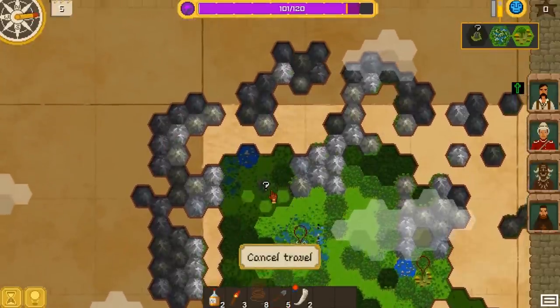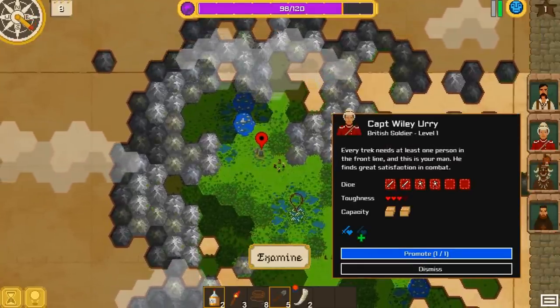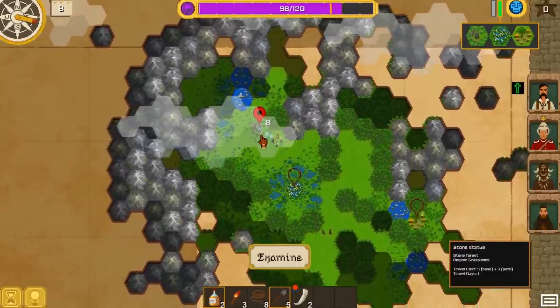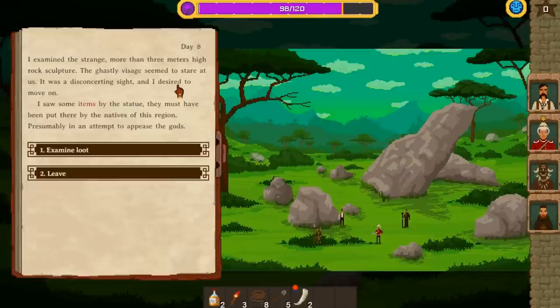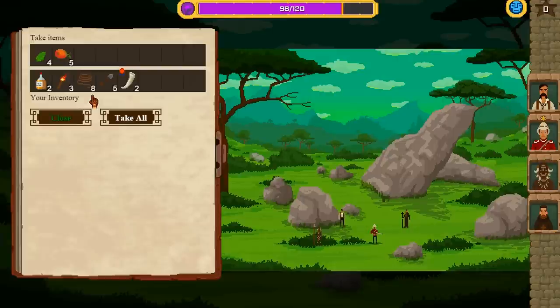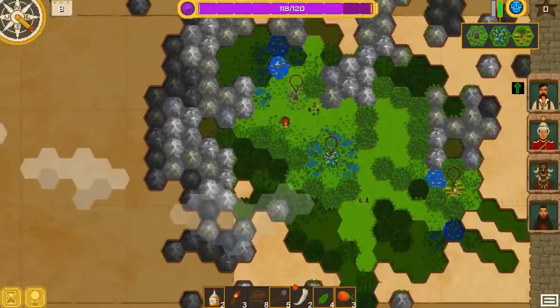There's something interesting here. We analyzed the region, which gave us a regional point we can use to promote one of our characters. I'm going to promote Captain Violet Erie — give him some hit points and we will get more sanity from combat. Now what is this? A stone statue. Examine the strange, more than three meter high rock sculpture — the ghastly visage seemed to stare at us. I saw some items by the statue, presumably put there by the natives in an attempt to appease the gods. Let's examine it and loot it. We gained some mangoes and coca leaves. Mangoes are good — they will spoil in time, but we can eat them to regain some sanity.